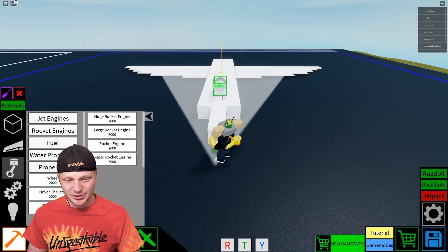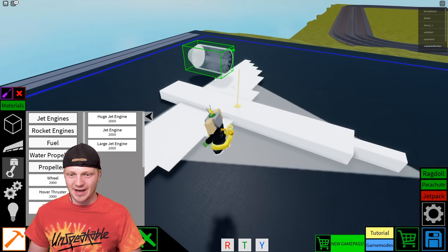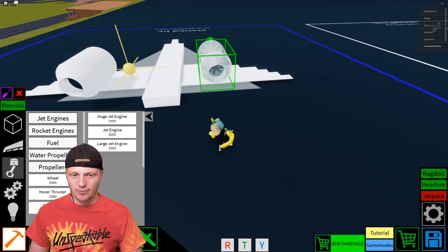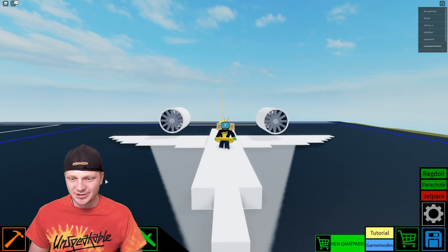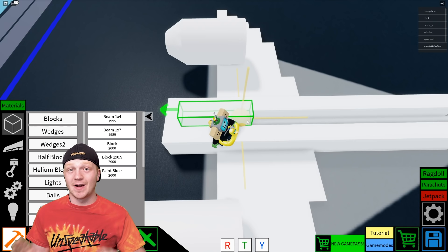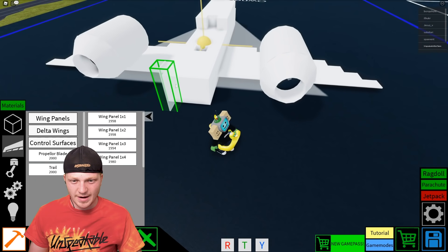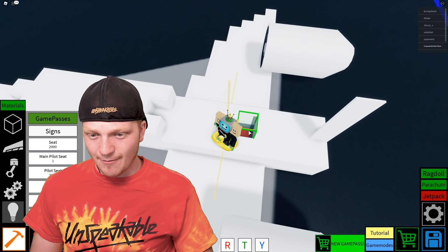Now for my favorite part — I'm going to go for the huge jet engine. This thing is absolutely massive. Let me strap this to the back. If this plane somehow takes off I will be so — you know what, let's do two of them. This thing looks insanely fast. Since we have two massive jet engines, we need more weight in the front — the yellow center-of-gravity dot is way off. Let's add weight up front — much better. I'll put a small wing in the back to help steering.